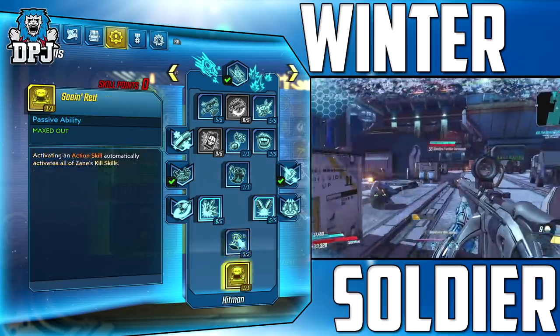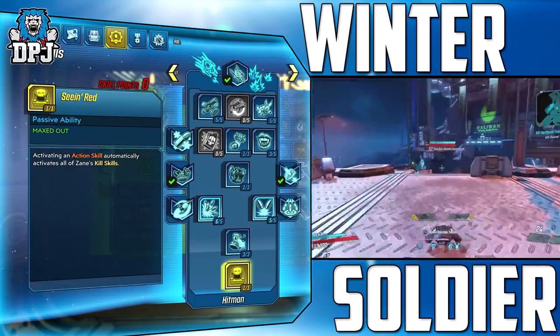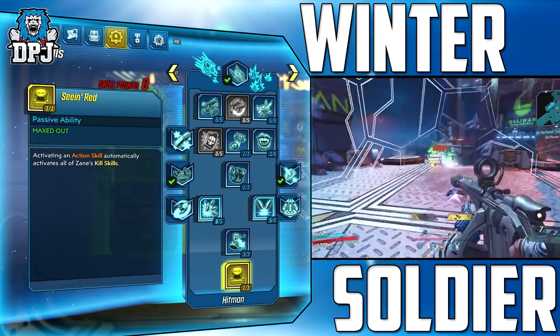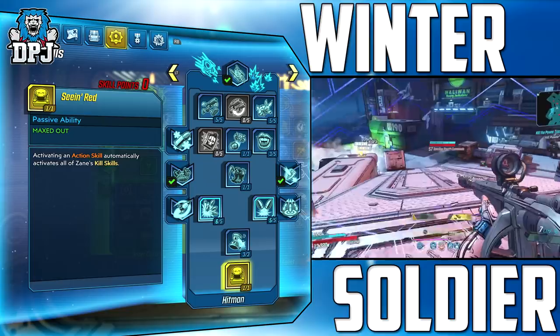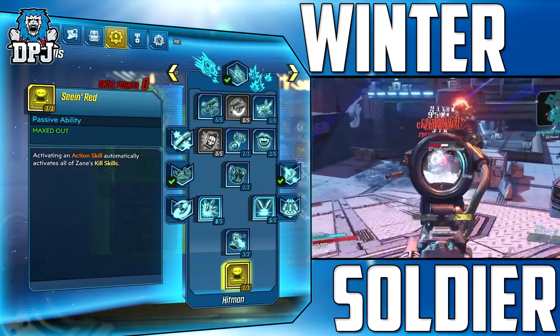We then have Seein' Red selected. Upon activating any of your action skills this automatically activates all of your kill skills. So all of the kill skills just mentioned are activated upon activating any action skill. And because we are using 2 action skills, most of them double up and stack.